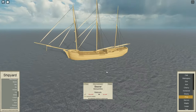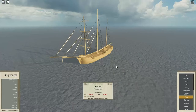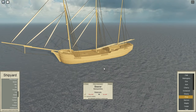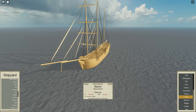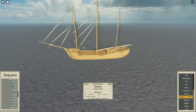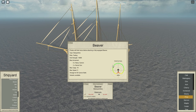Coming in at number 3 we have the Beaver. The Beaver is a level 8 ship which has 18 cargo, which is pretty good for a level 8 ship. It's also not too expensive, costing 46,000 doubloons and 530 wood, which isn't too difficult to get. If you're trying to save money, go with oak. The Beaver is also speed 9, so it's decent speed for a trader, and it has a decent armament of 6 heavy cannons.